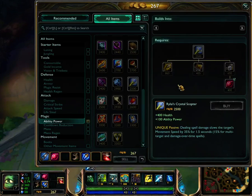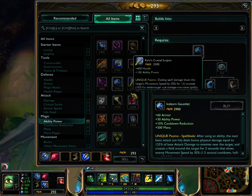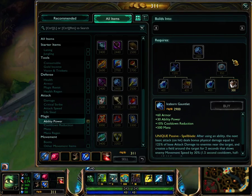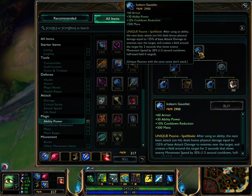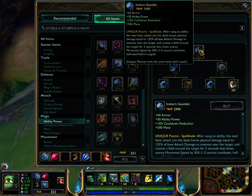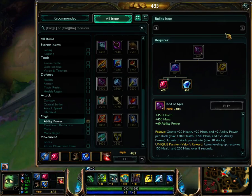So: Rabadon's and Liandry's. If you're looking for more tank damage, a couple of items you could pick up would be Iceborne Gauntlet, which would allow you to not run out of mana quite so fast — and that would be really helpful if you're up against a team with more AD champs. It would let you take more damage and keep going; it doesn't have a lot of ability power but it's got CDR, a lot of mana, and some armor. Something else that would help would be Rod of Ages, but you'd have to get started on that early.